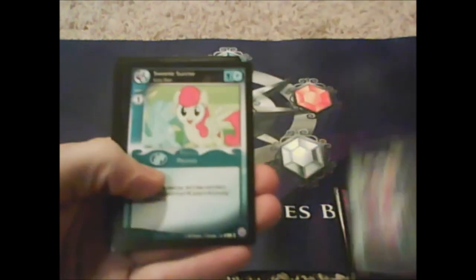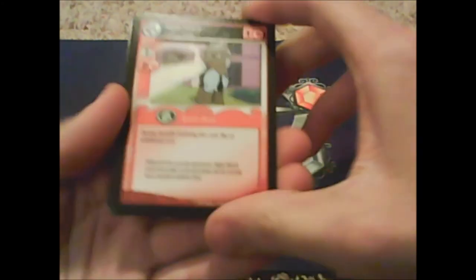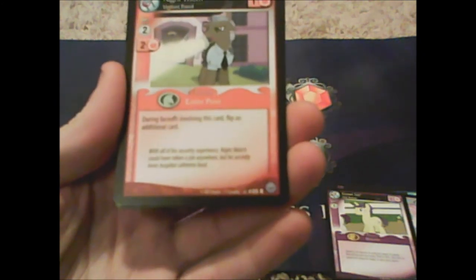Two more packs! Jet Stream, Parisprite, Sugar Twist, Dance Fever, Kitchen Flambé, Sweetie Sunrise, Royal Guidance, Comet Tail. Our rare is Night Watch: 'during faceoffs involving this card, flip an additional card.' Marvelous Chapeau, Let's Get This Party Started, Emergency Dress Order.